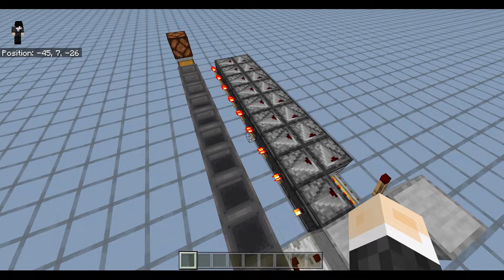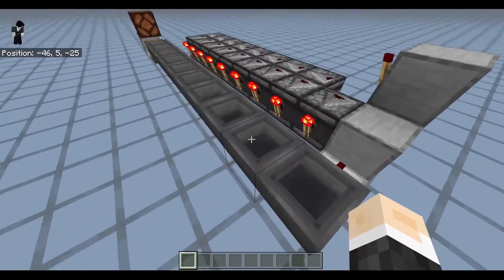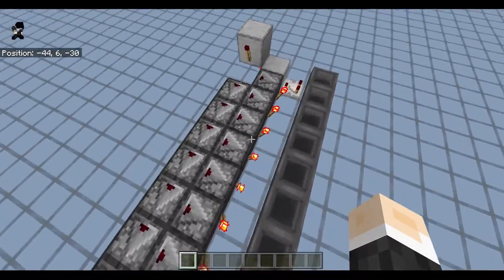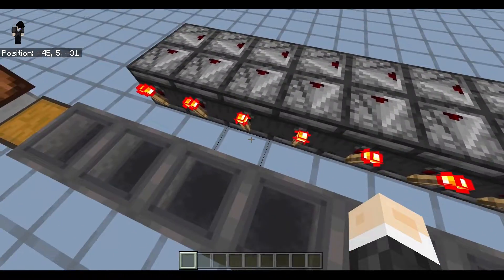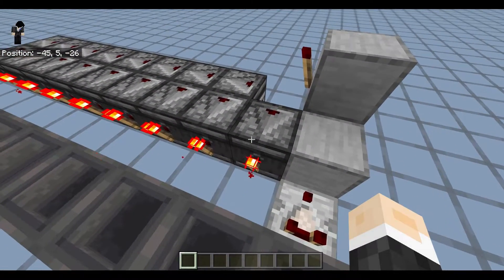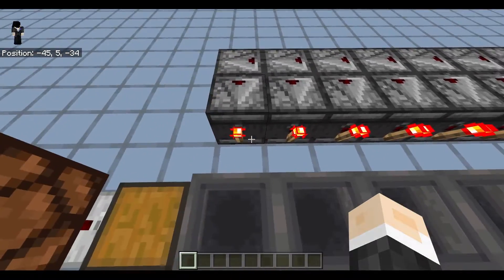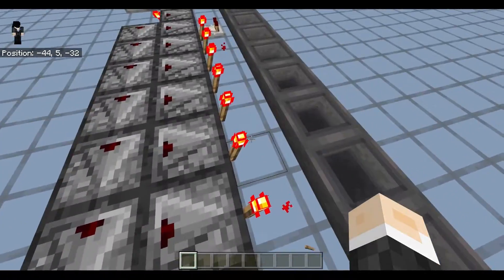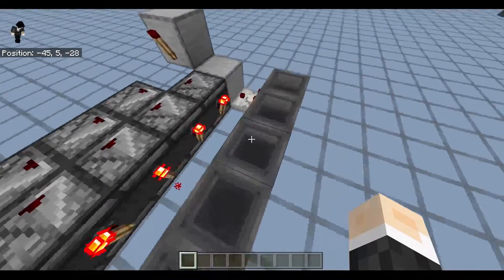What Ilmango uses in his design is pistons that spit out a redstone block and retract it, and that can only be done because pistons drop off their blocks when pulsed with a one-tick pulse. We cannot do that directly in Bedrock Edition, but observers can pulse torches, which basically results in the same thing — and it is a little simpler, I suppose. But like Ilmango said, there isn't really a practical use for this.